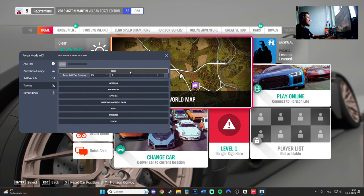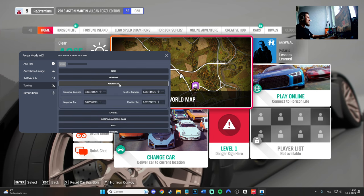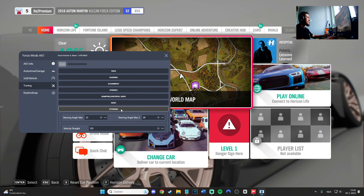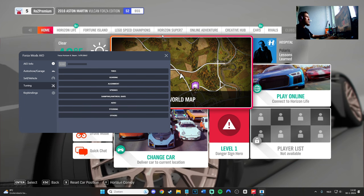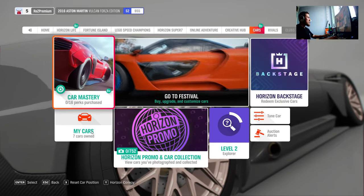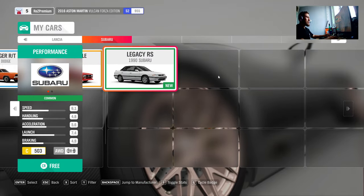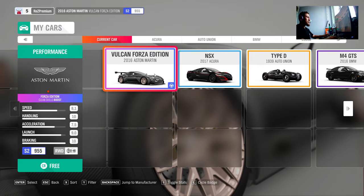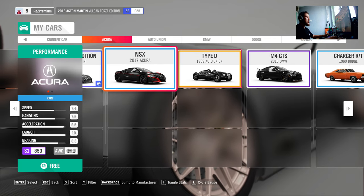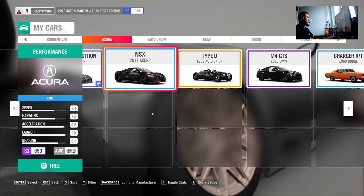There's also a tuning section. As you can see, we have tires, gearing, alignment, springs, damping, and steering. A bunch of stuff. All these cars I just got for free — it's really good, especially for expensive cars like 10 million CR cars like the Type D. You won't get those fast just playing the game normally.